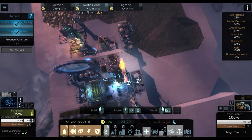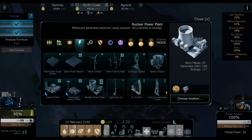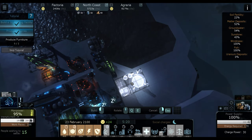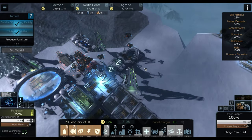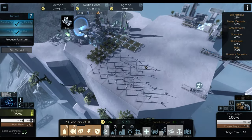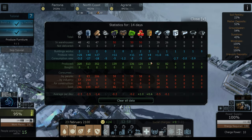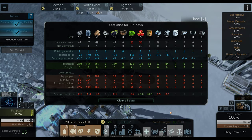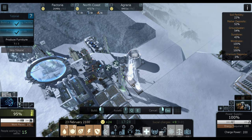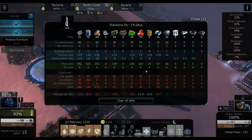We'll put them in right there. We'll put one in right down there. And now we can get in a nuclear power plant, finally, and we will move away from wind power. Once I know it's all up and running, we'll check our statistics. We are producing eight and consuming eight, so we actually need a fourth uranium tower. I'll put one other one right here. Now I'm producing ten and consuming eight — good deal.